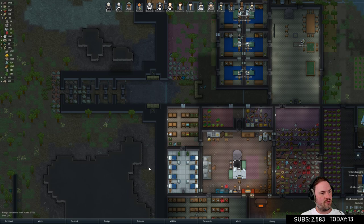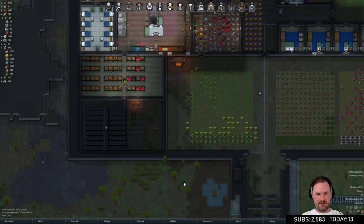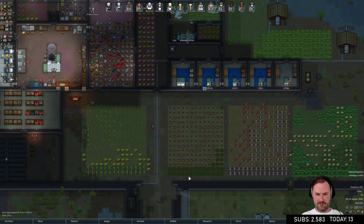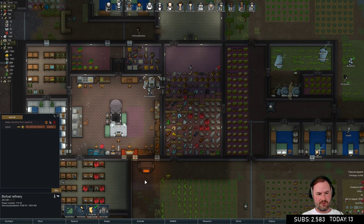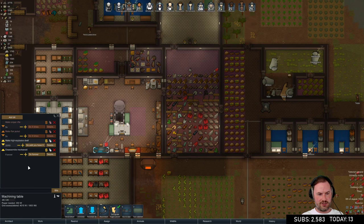We can surgically remove body parts and organs from prisoners - that's pretty good torture. This is making me want to play Prison Architect. How hot is it in here - 30 degrees, not bad, we've got heaters on full time. The ideal fermenting temperature is a maximum of 32 degrees so that should be fine. We should be making more chem fuel - we have 59 right now.